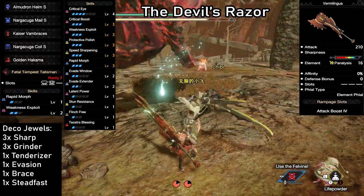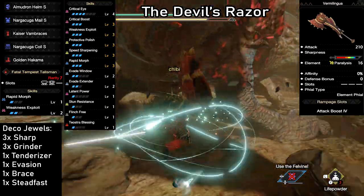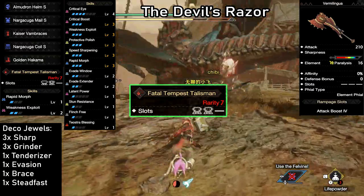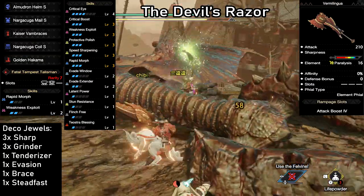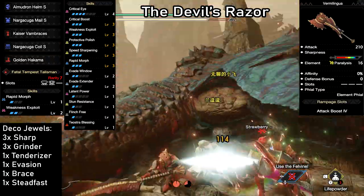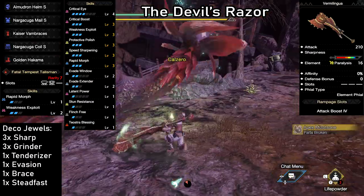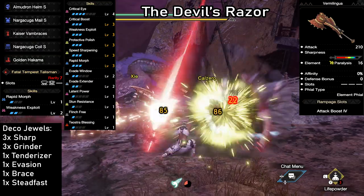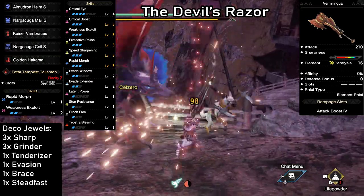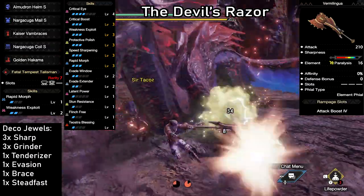Don't get discouraged if you don't have a similar Talisman — this build is super easy to adjust. You can get all of the essential skills by using a Talisman that only has 2 level 2 slots and dropping the extra level of Evasion. We have 210 attack due to a Rampage boost and 16 Paralysis, which works deceptively well because we also have an Elemental Phial. This build will dish out high-end damage while being able to paralyze anything you fight at least twice, handling super comfortably thanks to full Protective Polish level 3 along with level 3 Speed Sharpening, as well as a bunch of extra skills that focus on keeping you in the fight and on the monster.